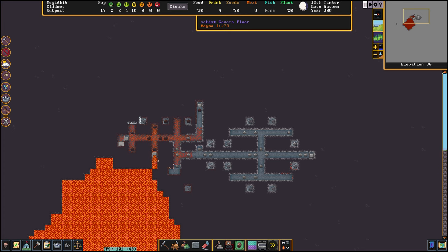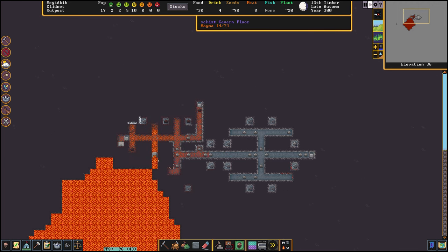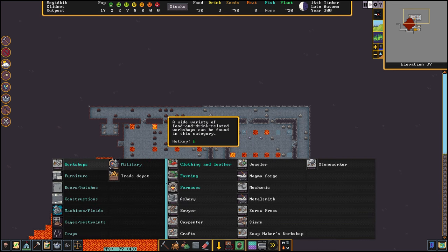The floodgate is now closed and we have one to two levels of magma here - it will cool out soon. An interesting point is the workshops will only work if the magma level is at least five. You can see in the top right the magma level - it is now four from seven. Once it reaches five from seven the magma workshop will have enough energy and will start working without any other fuel source.